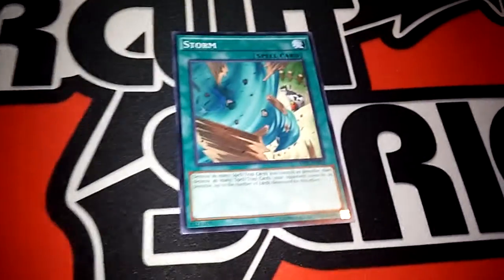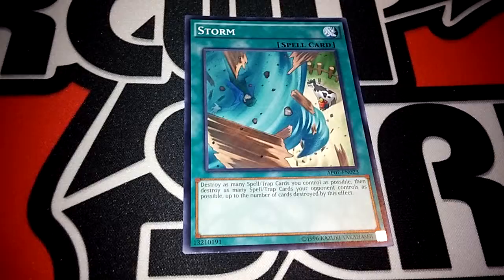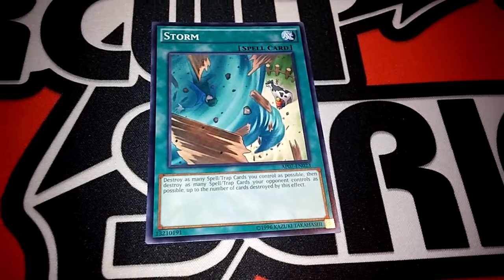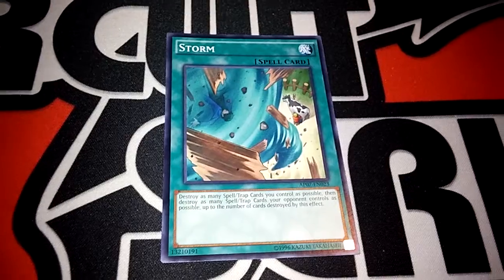Most people are about to start picking them up, going back to it, at least in the side. It gets rid of floodgates like Emptiness, Skill Drain, and other shenanigans like that — Djinn and Dirge, funny stuff like that.